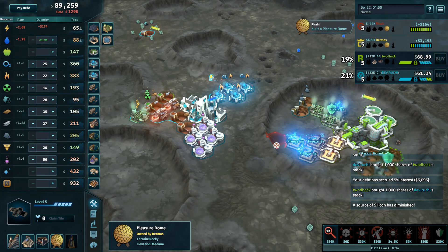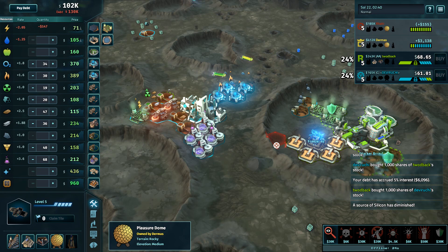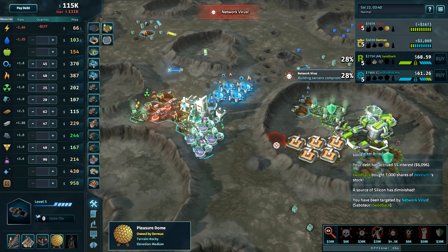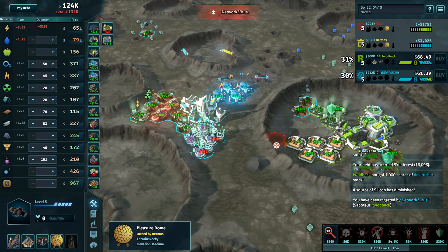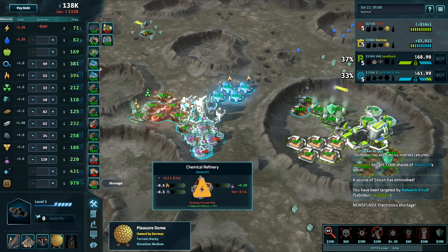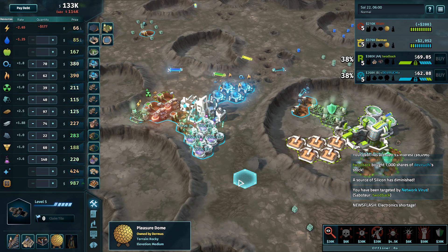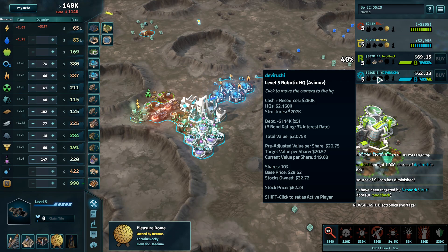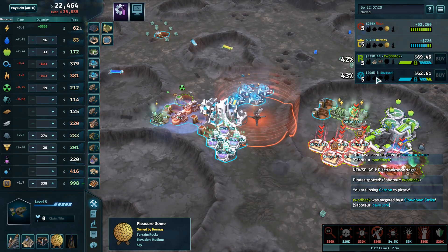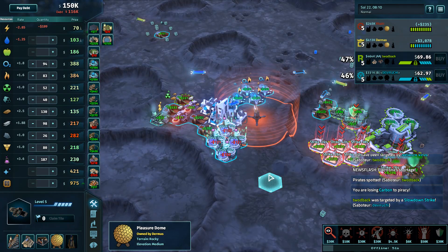If Toodback loses this game it's because he hesitated and waited so long to buy into Devaruchi — waiting for the hack to go through — while Devaruchi got a full five stocks, immediately increasing Devaruchi's share price. Network virus at negative 133 on the chemical refineries — that's good stuff. Devaruchi is going to feel some pain from that. He does not have a significant stockpile to mitigate the effect of this network virus — straight up annoying, can't rotate, can't do much of anything.